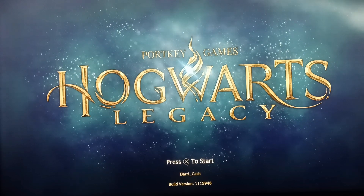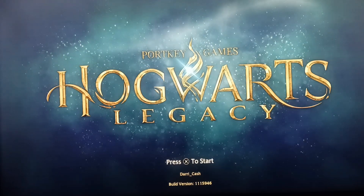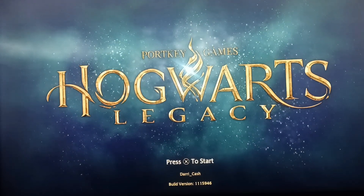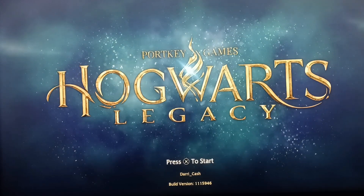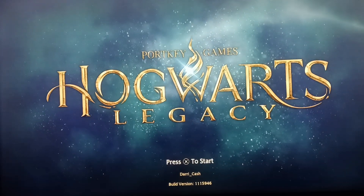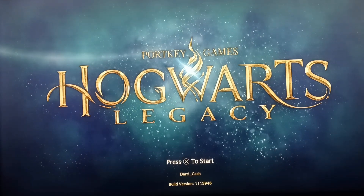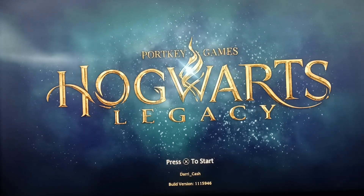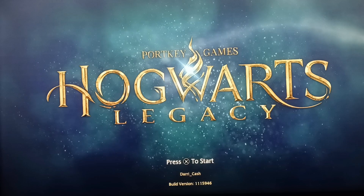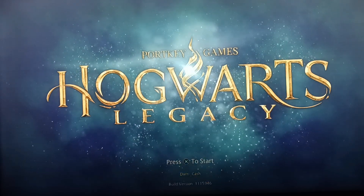Welcome back everyone, this is Derrick Cash with another Hogwarts Legacy tutorial guide. In this one we're going to get the bronze trophy 'A Keen Sense of Spell.' In the last video we talked to Professor Fig about getting access to the restricted area of the library. First we have to talk to Professor Hecate — she'll teach us Incendio, but we have to do some duels first. Then we'll go to the restricted area, fight some knights, and use ancient magic. I'm just going to show you the key parts to keep this video quick.